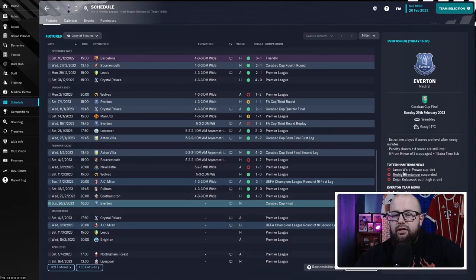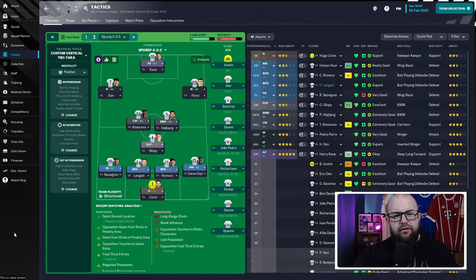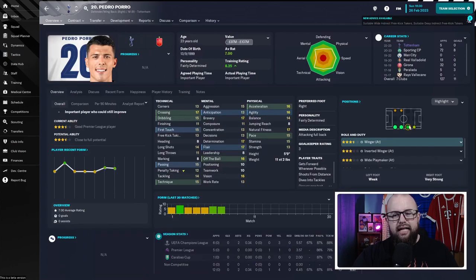Coming into today's game against Everton in the Carabao Cup final, we're missing three key players. Ward-Prowse is cup-tied, Rodrigo Bentancur is suspended, and Gvardiol is cup-tied too — so we're without players who would normally be starting. One interesting selection that might stand out is Pedro Poro playing as right attacking midfielder. He has the ability to play there as an attacking wingback — he can cross, dribble, has acceleration and good passing range.